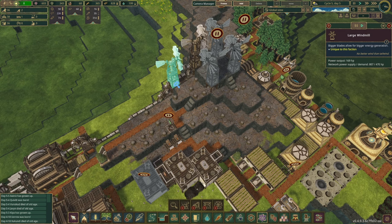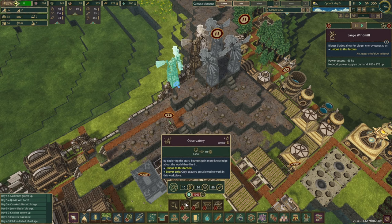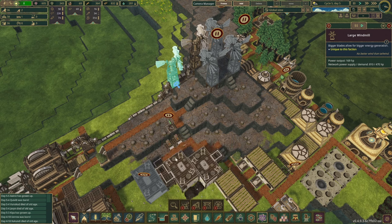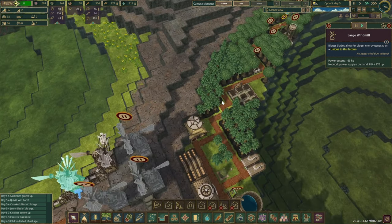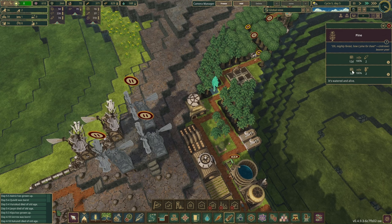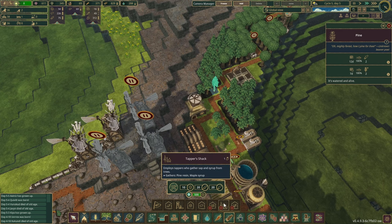I think we have enough power right now. Pine resin and science is something we don't have — we are sitting at 600 science right now. We could probably speed up the game as well. To get the pine resin, I believe we need the dapper shack. Got the printing press, but that's going to take another 500 science, which means we are 900 short.